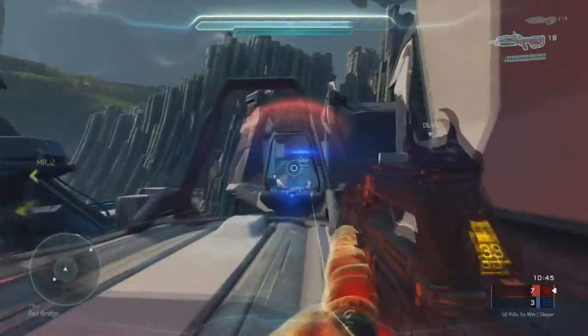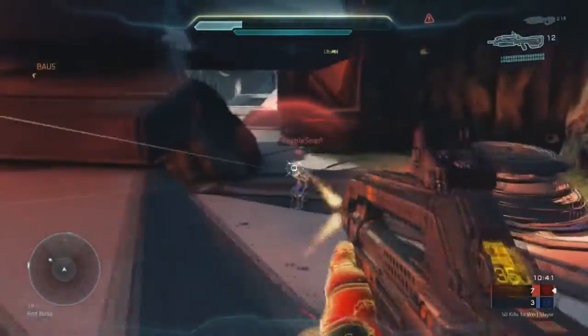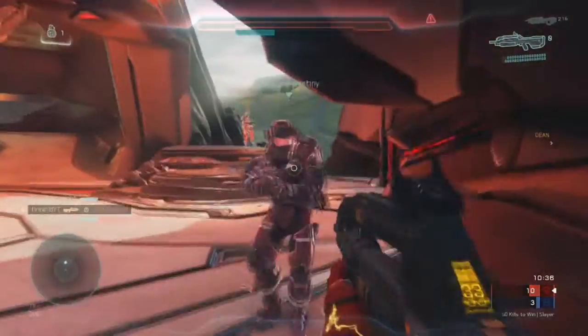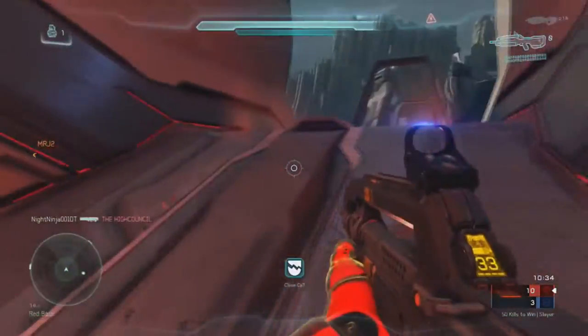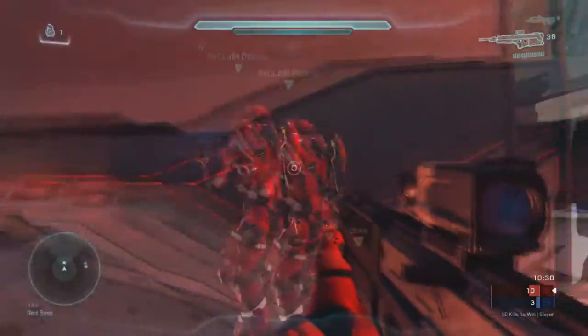First of all there's a DMR towards the left hand side, there's a BR spawn — so that's automatically two power weapons or long range weapons that you can use. You've also got an SMG for close range, and the DMR has already respawned not too long into the game as I just pick it up there.